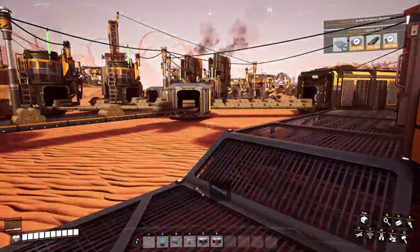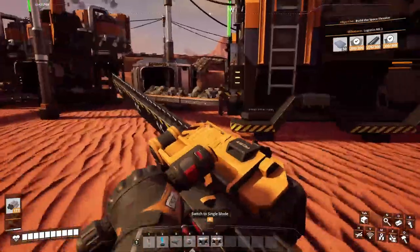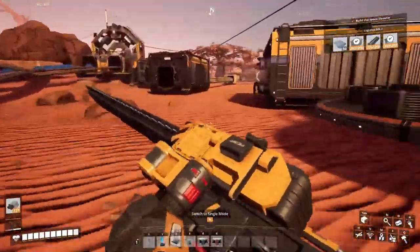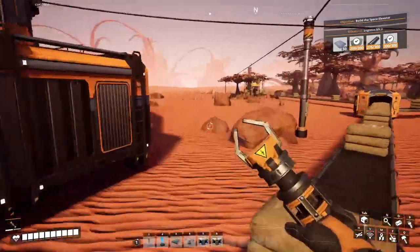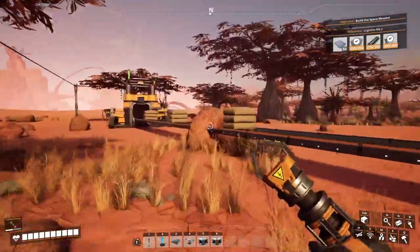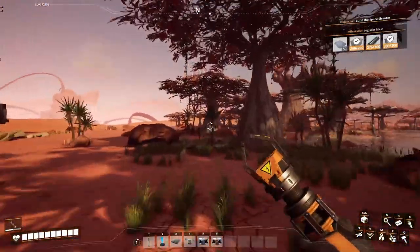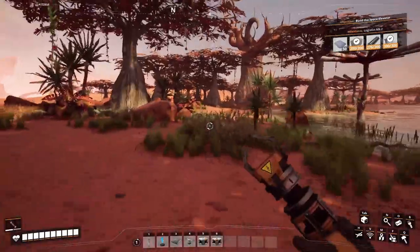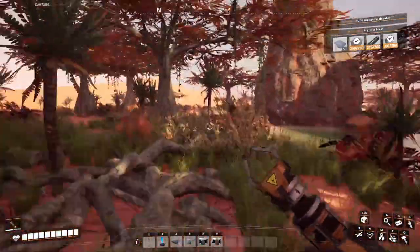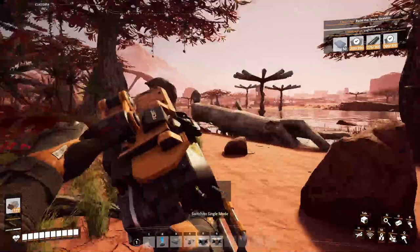The next thing I would like to do is harvest some more biofuel, and hopefully I will be able to find some new things just like I did in the previous episode — things that can be researched and hopefully unlock some new possibilities for building. There are some birds in there. I will go behind that huge tree just as last time and harvest things there. Let's cut this tree.